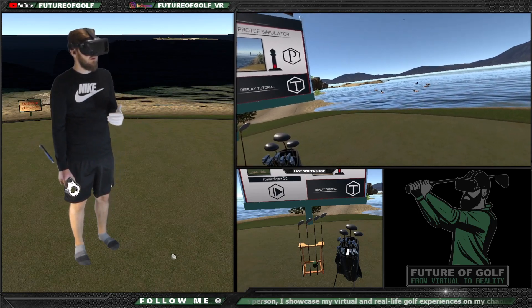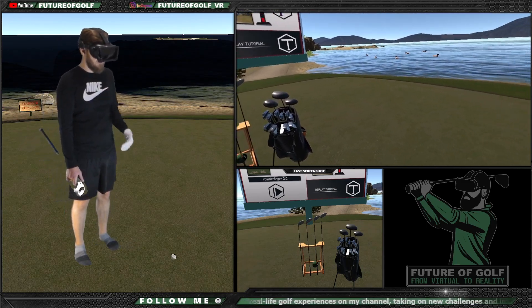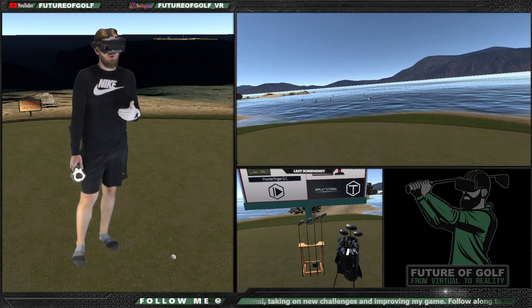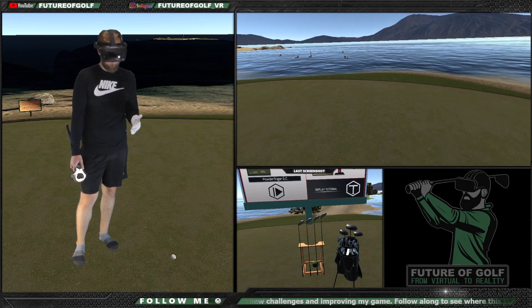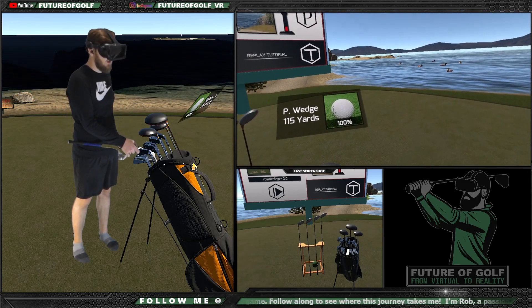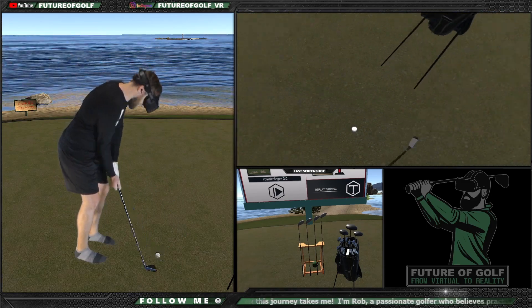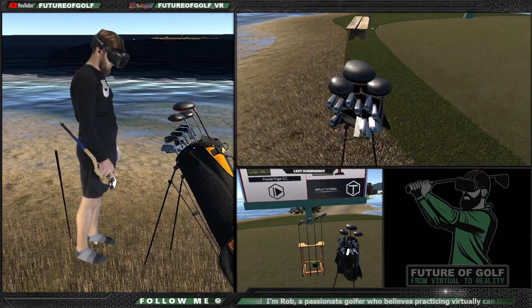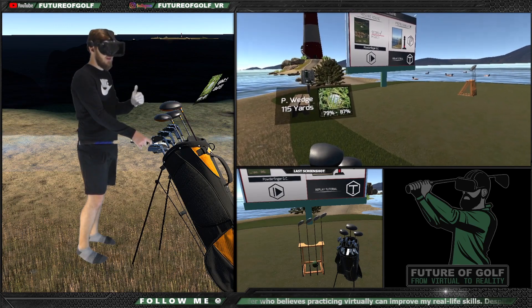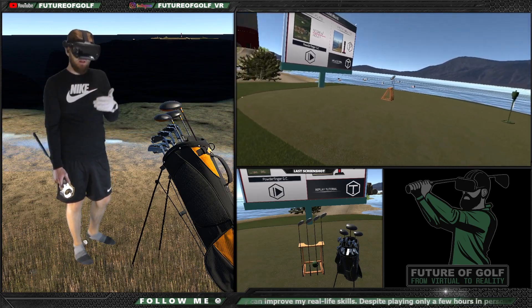So that's why we're going to take a look at how realistic distance control is here in this VR golf simulator. As you might know from other videos on my channel — especially the one about penalties when hitting the rough — you have to put more power into shots when you're not on the fairway. I can show you live: with the P-wedge, you can see it has 100% lie. But once we hit the ball into the rough, like here in the hazard, it changes to around 79 to 87%, let's say 80% lie. In other words, we have to put in 20% more power to get the shot out.